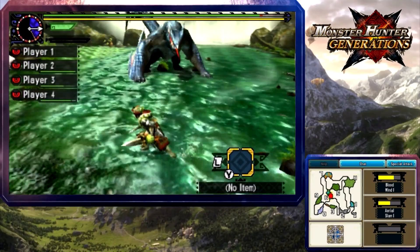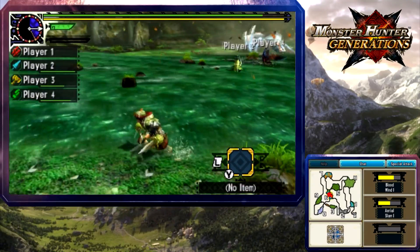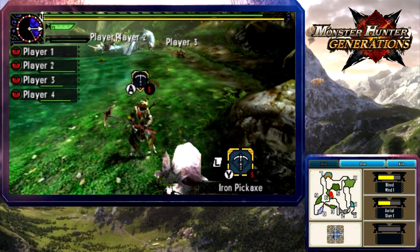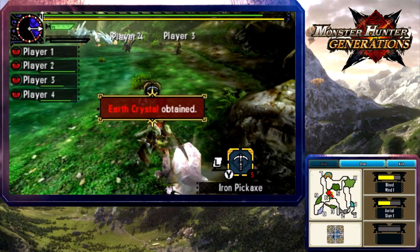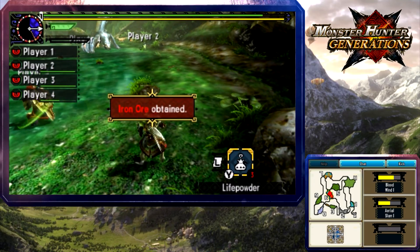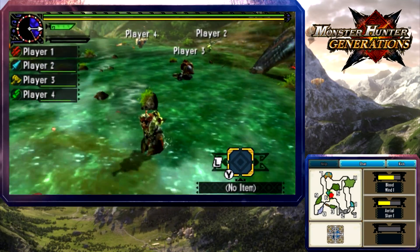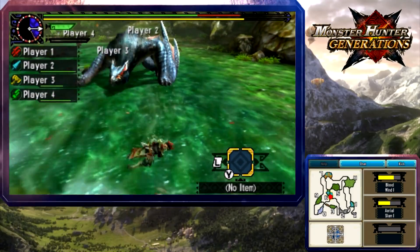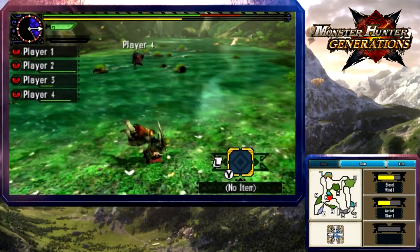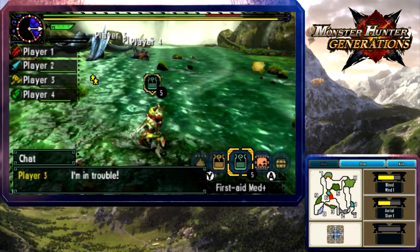It jumped out of the way - it's enraged by the way. I could use some help - I'm actually pinned right now and it keeps going for me. Pins in this game are actually difficult. I was mining during enrage mode! This is considerably easier than the last demo. If anyone has an AOE thing, use it please!